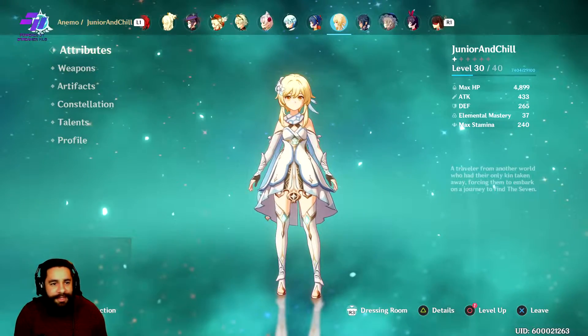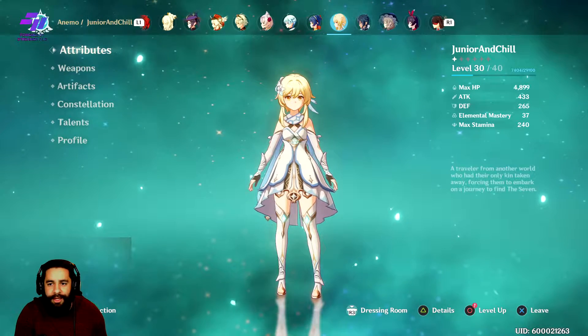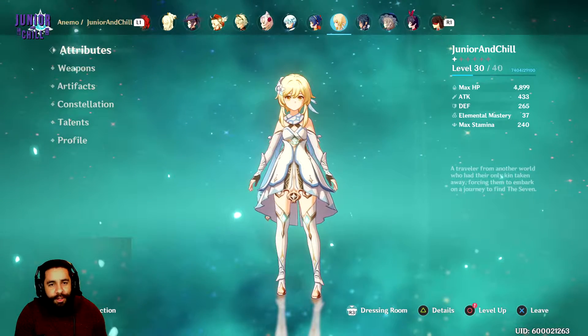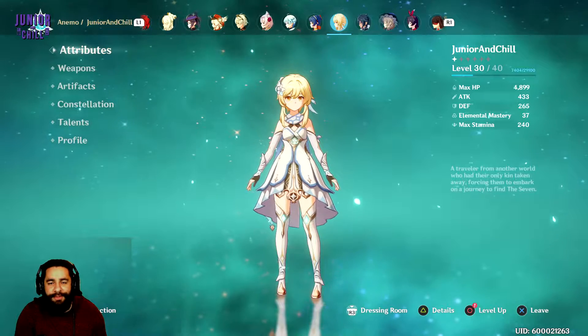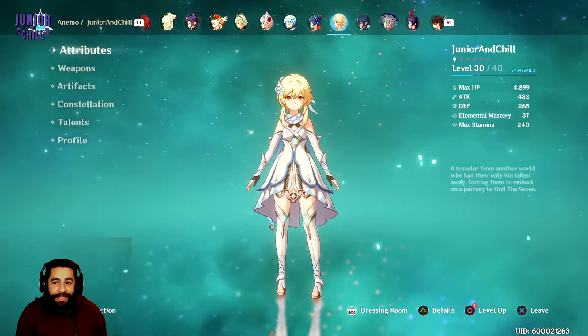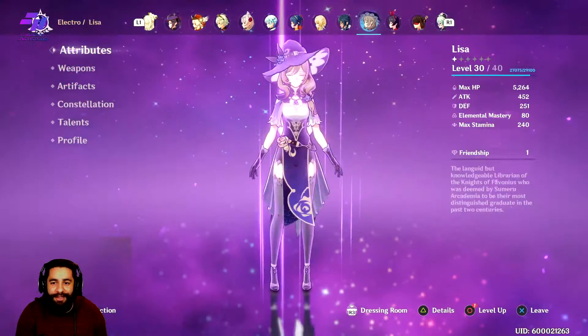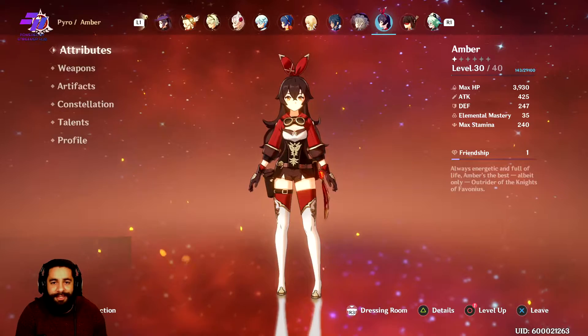Alright, so anybody that is wondering here, we are doing a thing where we're going to go through the first three Abyss floors. I know some people might have some issues with it or you want some pointers. I'm going to use literally the starting characters — the main character, Kaeya, Lisa, and Amber. That's it.